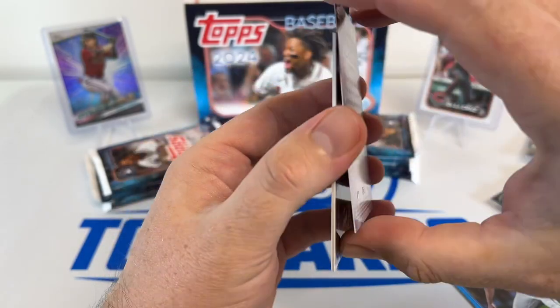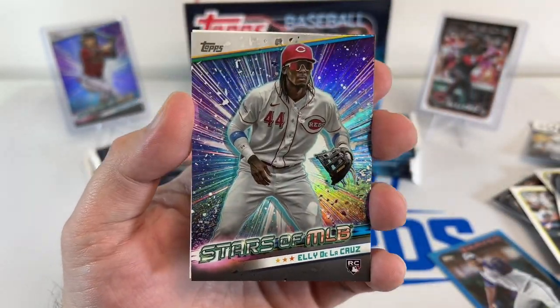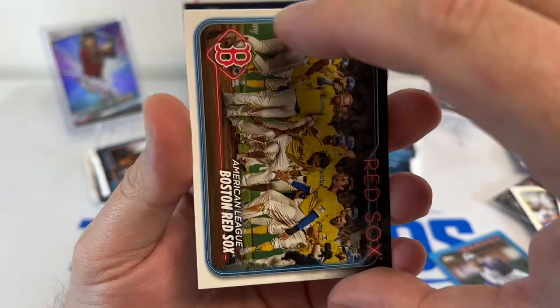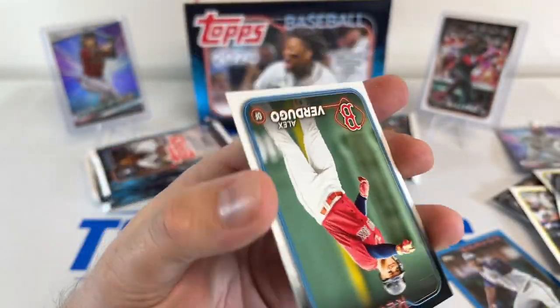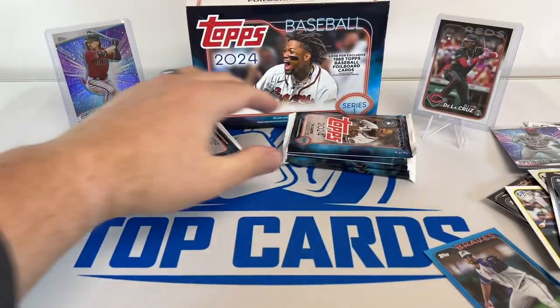Here we go — here's an Ellie on the Stars of the MLB. Man, he came out hot last year. All those Reds rookies did, really. Next pack.